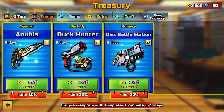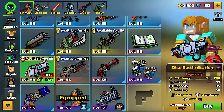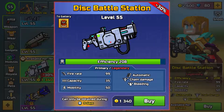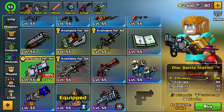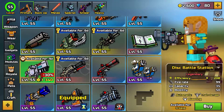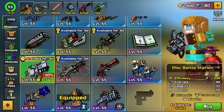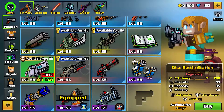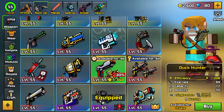We got the Anubis, we got the Duck Hunter, and we get to the primary section. This looks cool — it's basically like that old PS4 design, like you just put a glue in the bottom section of it, then add like a disc to it. This is awesome. This season is about arcade, so it's gonna be arcade-themed.